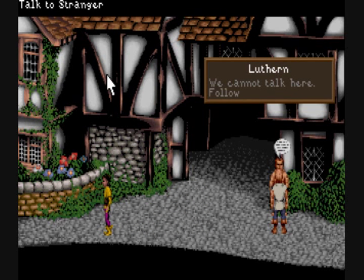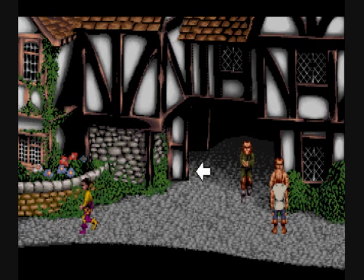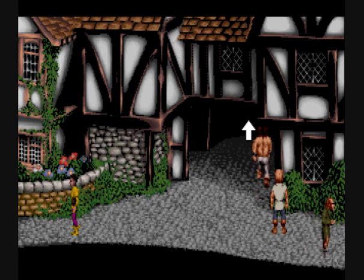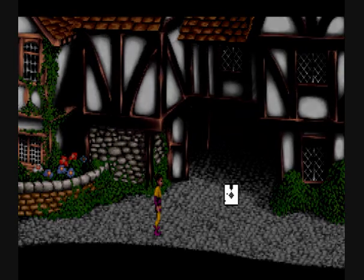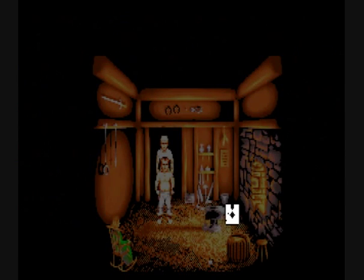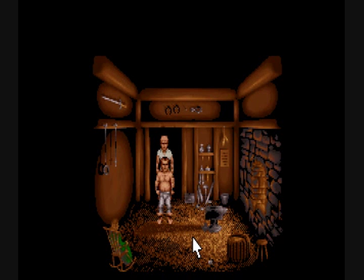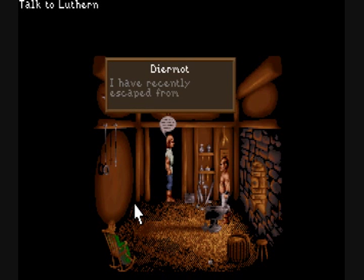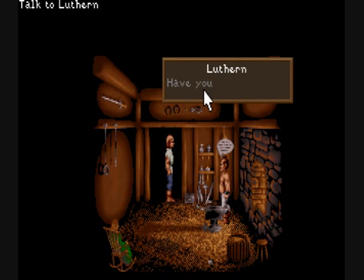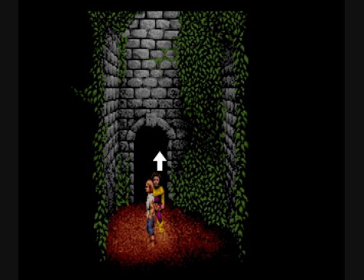I tell this man Lutheran something pretty secret, so he says we can't talk here, follow me. I go ahead and do that, but when we get in there he just stands there. I think maybe I need to right-click on him and say the exact same thing again — and then all of a sudden he's responsive.